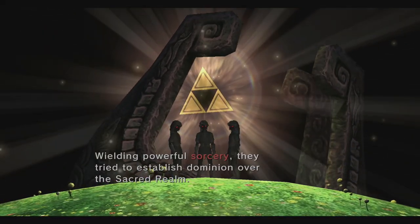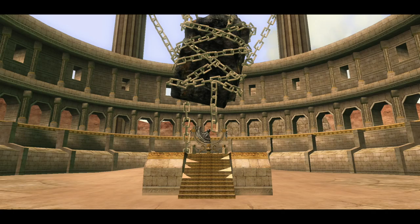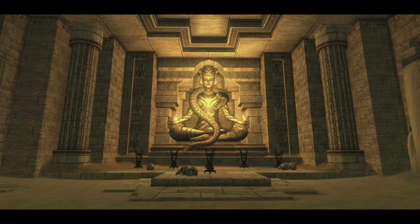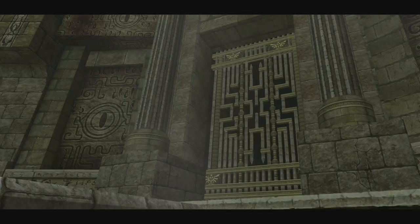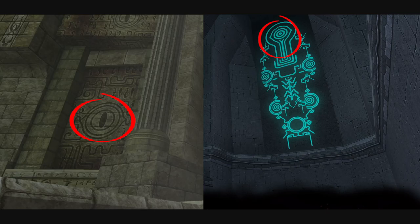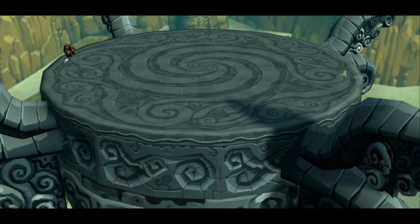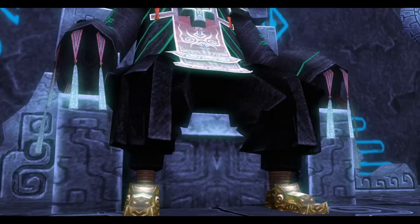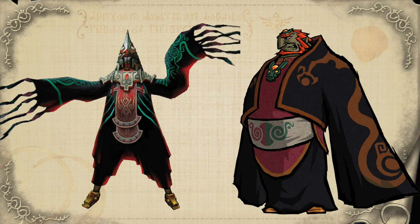However, the speculation doesn't end there. Some believe the Twilight to be a banished sect of Gerudo people, since the site of their banishment and location of the Mirror of Twilight is found in the Gerudo Desert at the top of a former Gerudo building, the Arbiter's Grounds. And given the absence of the Gerudo people in this game, this theory holds some weight, especially considering some of the symbols found in Arbiter's Grounds are somewhat similar to those found in the Palace of Twilight. The swirling flagstone patterns also remind me of the floor pattern at the top of Ganon's Tower in Wind Waker, which also sat in the desert. Zant even has a heavily stylized Gerudo symbol on his robes, which sort of reminds me of the stylized symbol that Ganondorf wore in Wind Waker.